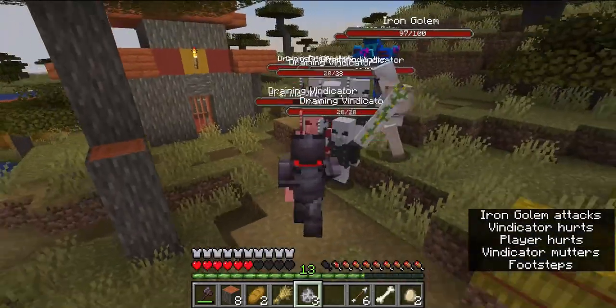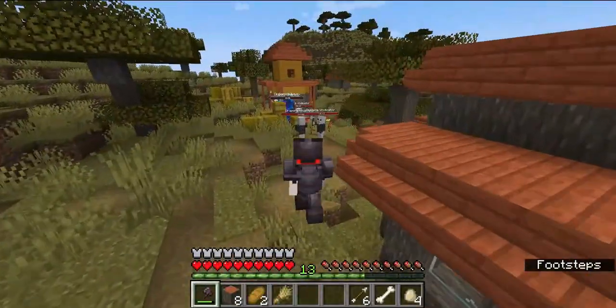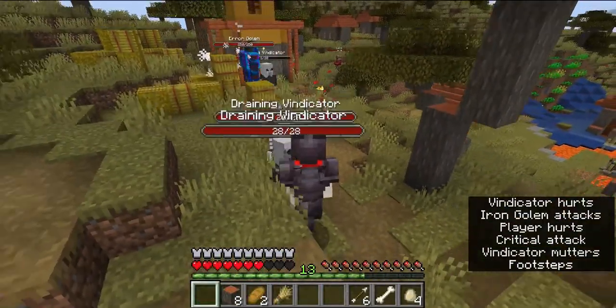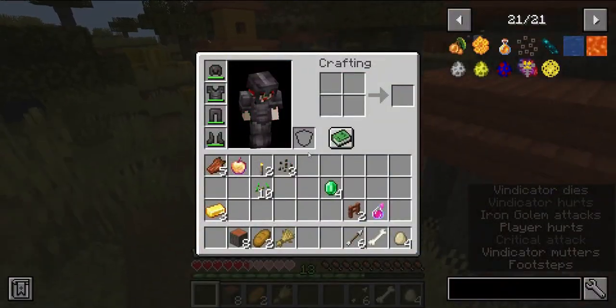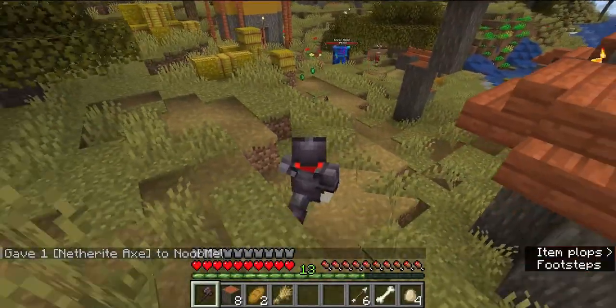You'll also need the Arrow Golem's help to face the new Draining Vindicator mob. It has 28 health. These mobs can spawn in raids. They have a 5% chance to do a major critical hit and a 20% chance to do a critical hit. They drop an Emerald.